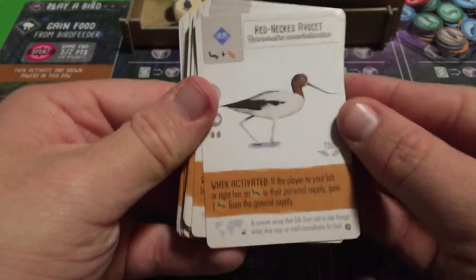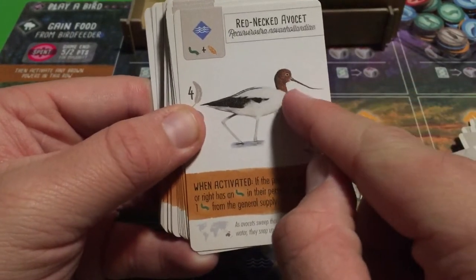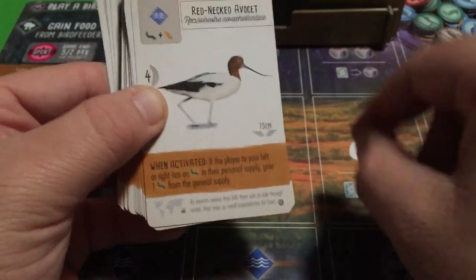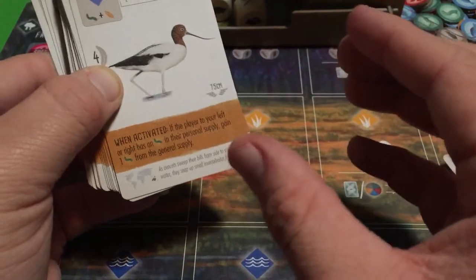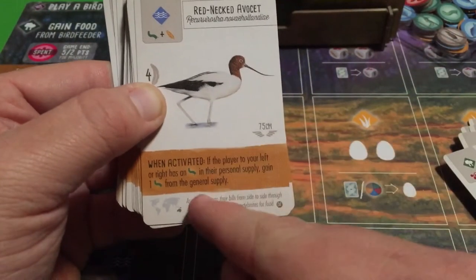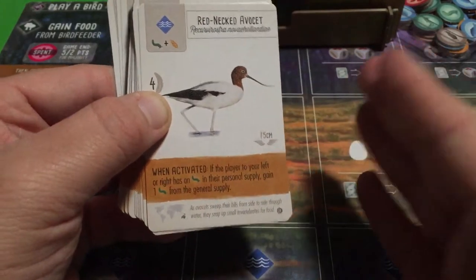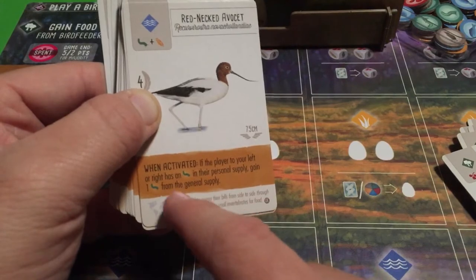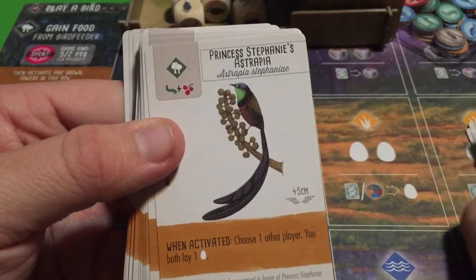The Red-necked Avocet — a wader bird with a long beak it uses to dig into the shoreline for invertebrates. Its ability: if the player to your left or right has an invertebrate in their personal supply, gain one invertebrate from the general supply. This one checks both neighbors, giving you more opportunities to trigger the ability compared to the Robin variants.